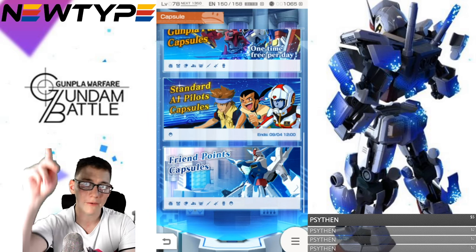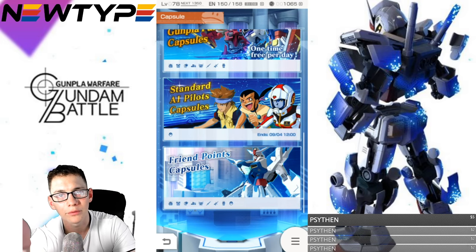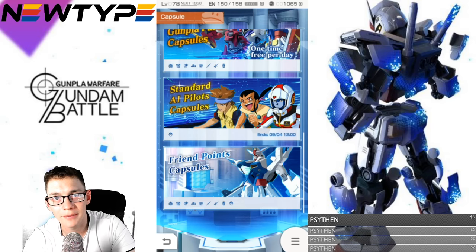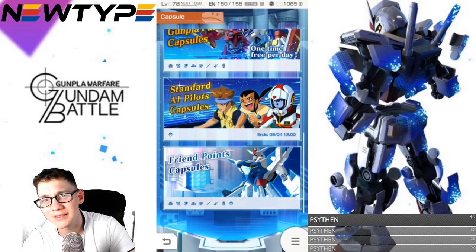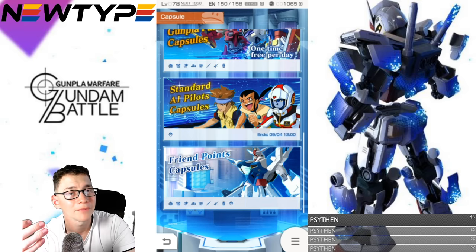Check out the link above for Newtype — a really good website if you want some good mobile suits or you're looking for a good online shop for gunpla. Check out newtypehq.com and use promo code CROWSAMA to get 10% off. If you're playing this game you're probably somewhat into Gundam, and if you haven't taken the dive to build some gunpla, you're really missing out.